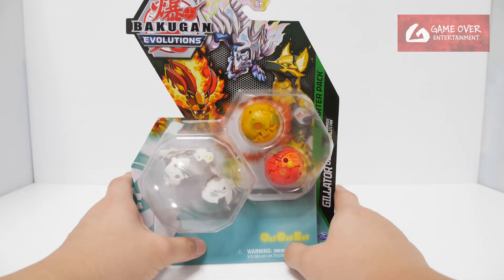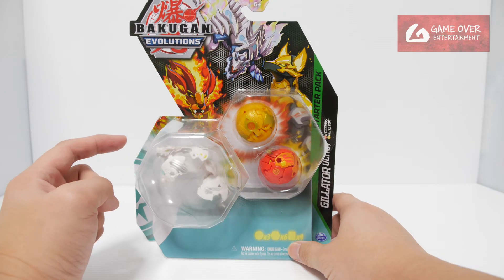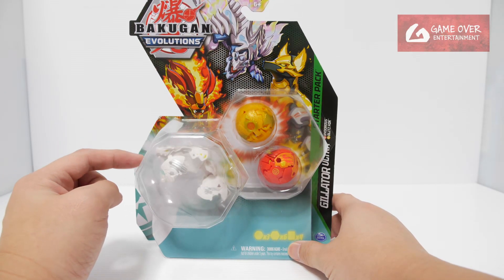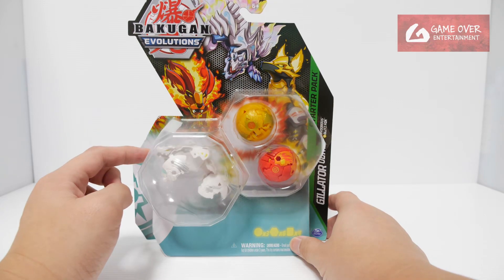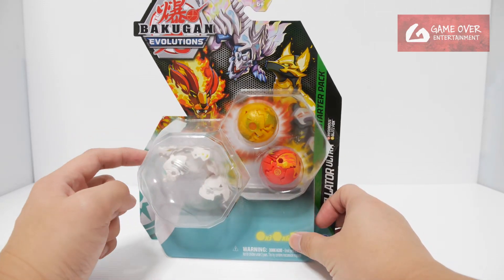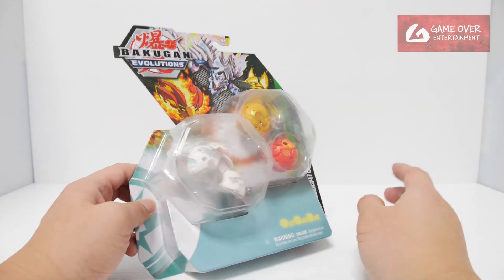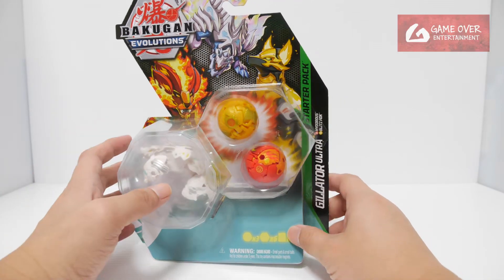So this is the starter pack for Giletor. Giletor was introduced in Armored Alliance. However, he never appeared in the Heos faction. All the other factions were available including Diamond. However, there was no Heos. So it's quite good that they actually made a Heos so that we can complete the collection, although the color scheme is different now. But at least we have a whitish version.